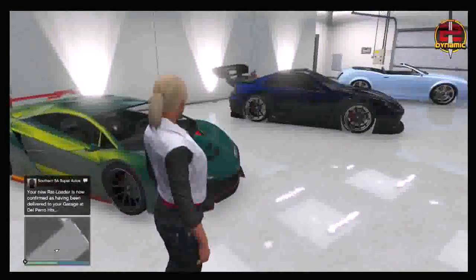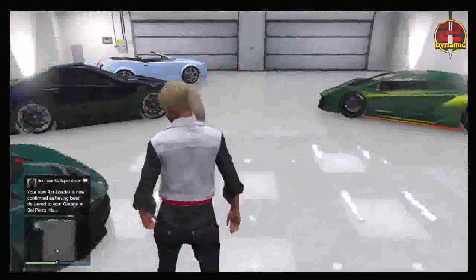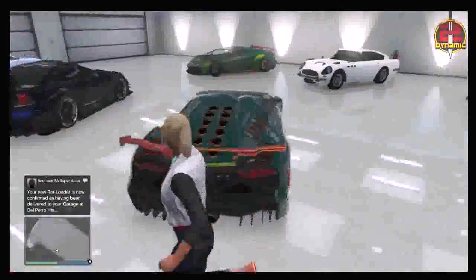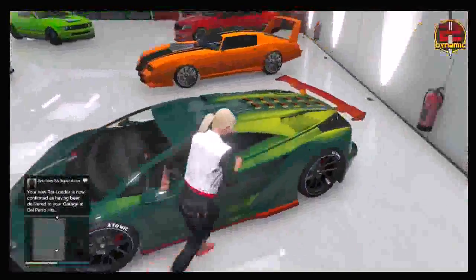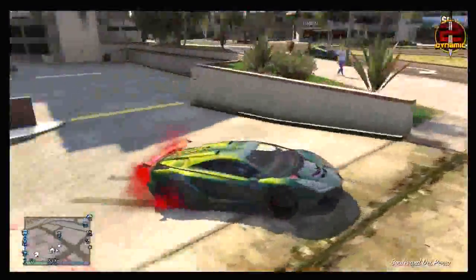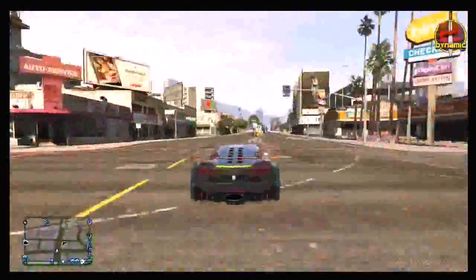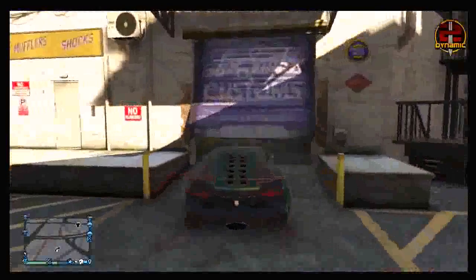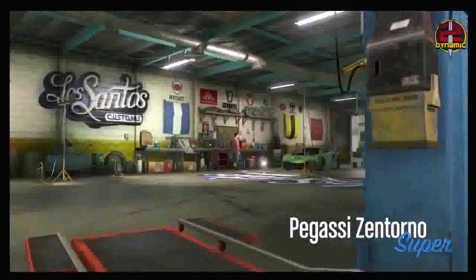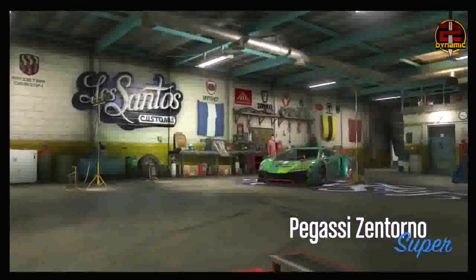I now have the message that my Rat Loader is in my garage, but instead of the Rat Loader it has been replaced by the duplicated vehicle. By doing this it actually gives the duplicated vehicle complete insurance, meaning you can sell this duplicated vehicle at Los Santos Customs. This is what makes it the best car duplication glitch — it's one of the only ones that gives the car insurance even if you didn't have insurance in the first place.